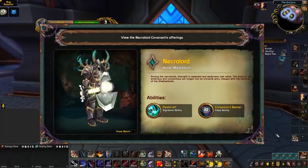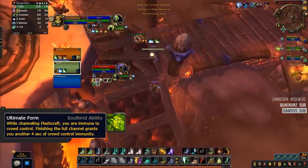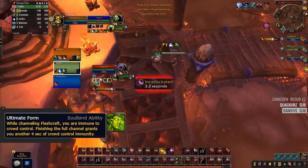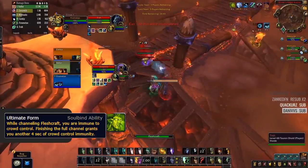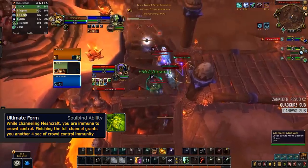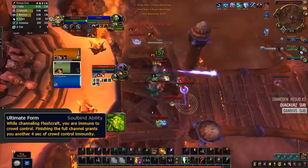However, most of its value comes from using Ultimate Form to immune crowd control. Just imagine pushing into Polymorph a priest. Before, you'd have to fake their premonition, which is now Shadow of Death, and then you could get your CC. Now, you'll have to fake death and then potentially have to deal with a Fleshcraft CC immunity. You can take this a step further and actually immune instant incoming crowd control if you time it well. For example, Fleshcrafting just as a druid gets into range to bash you. So, if you're a healer that wants an additional way to deal with incoming CC, the Necrolords may just be the right covenant for you.